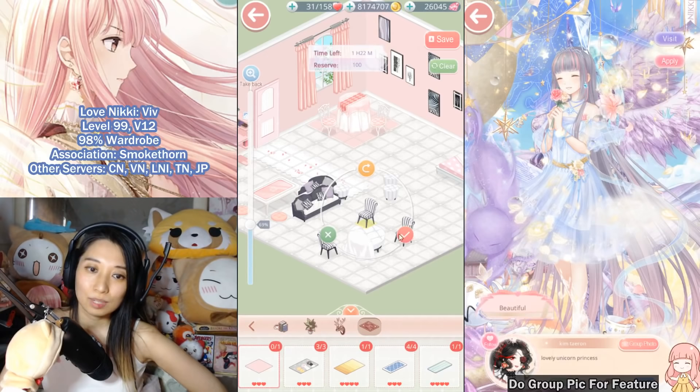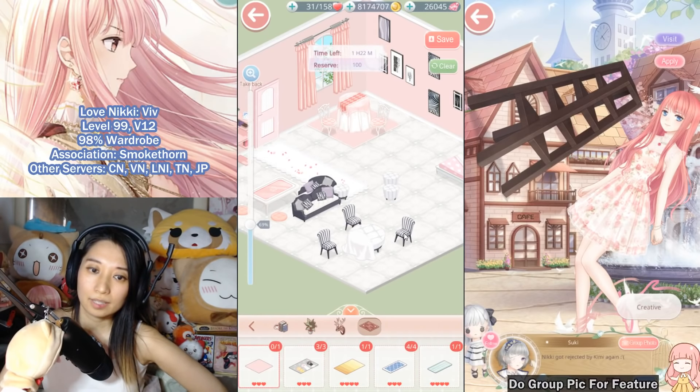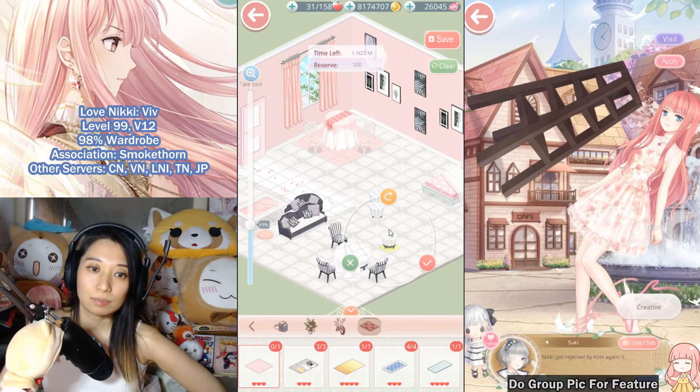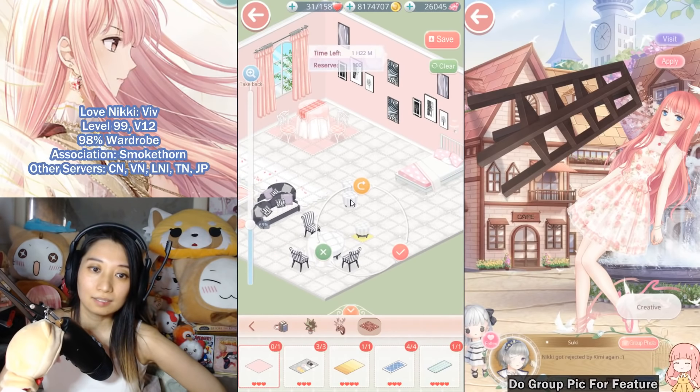Now the chairs go around this white circular piece — color matching is important, all about color matching. Let me center them and get them nicely spaced.